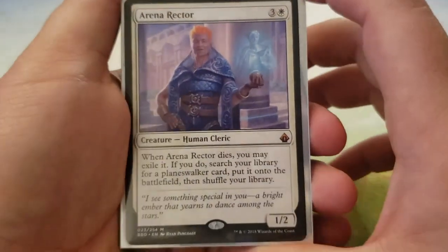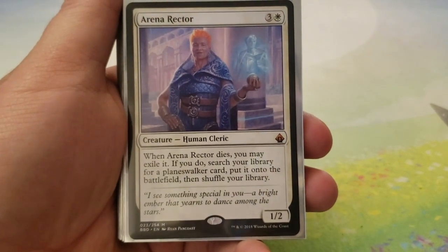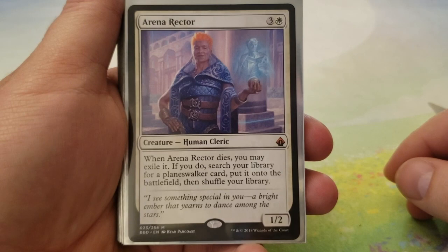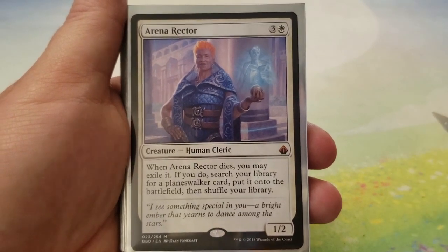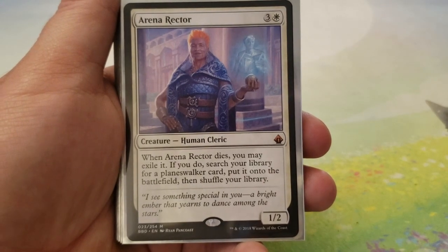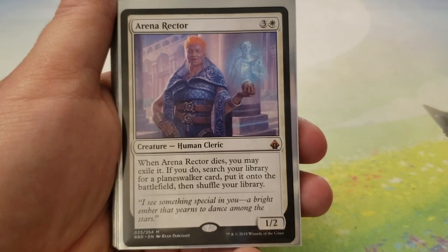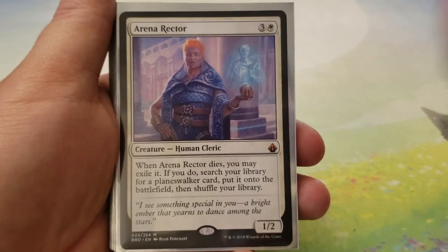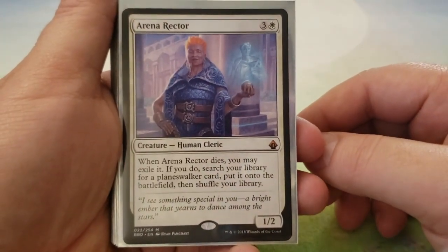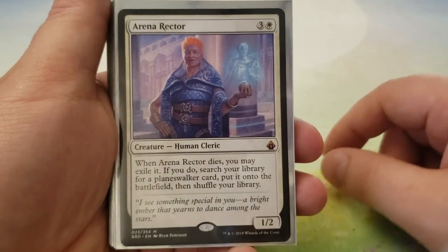We are going to look at creatures first, starting with our Arena Rector. This is a must-have if you're going to do any kind of white deck that has Super Friends in it. For three and a white, it's a one-two. When it dies, you can exile it. If you do, search your library for a Planeswalker card, put it onto the battlefield, then shuffle your library. You can put just any Planeswalker onto the battlefield without paying for it — it's the Planeswalker version of Academy Rector.